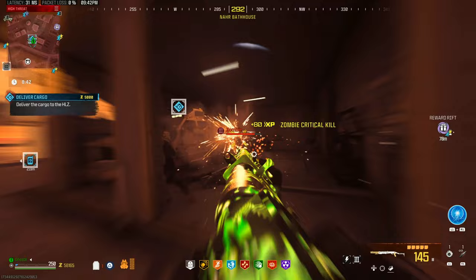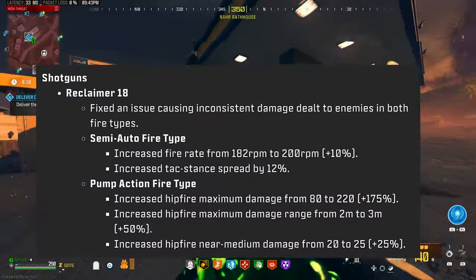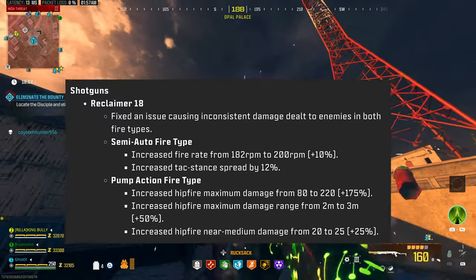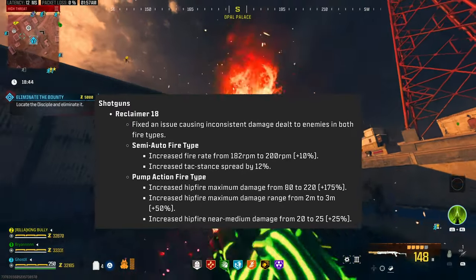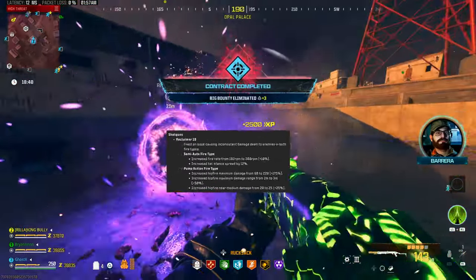Recently there has been a buff to the pump-action fire type. As you can see, it says pump-action fire type with an increase in fire maximum damage from 80 to 220, which is a 175% increase. And an increase in the fire maximum damage range from 2 meters to 3 meters, and an increase in hip-fire near medium damage from 20 to 25%.